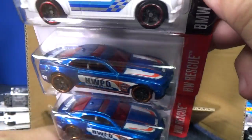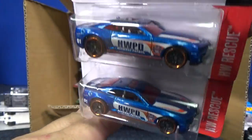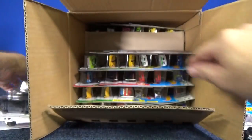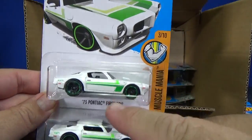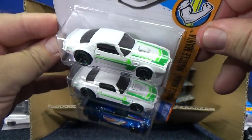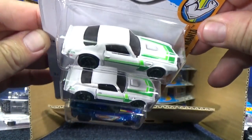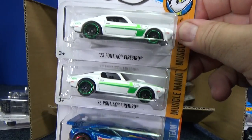Here you have the tin Camaro SS, part of the HW Rescue Series — two samples. I like how they just put a little bit of color to break up the monotony of the base white paint. You have the 73 Pontiac Firebird.